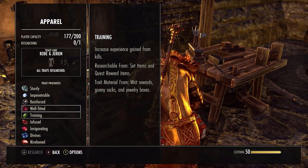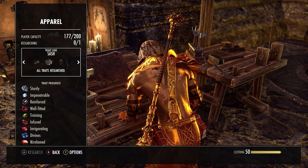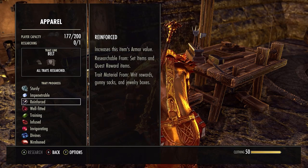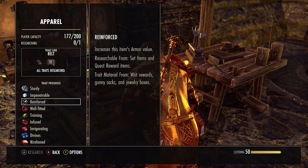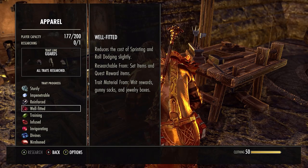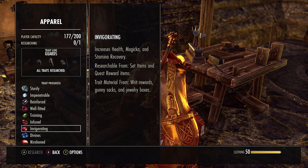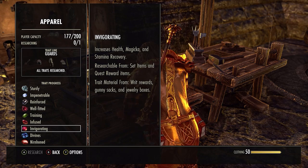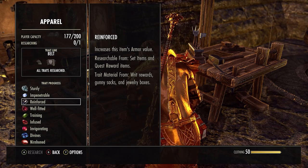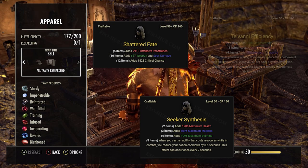In order to actually make a craftable set, you're going to need to have traits unlocked by doing research. If I come to a clothing station, I can see my light armor and medium armor - I have all the traits unlocked because I have a master crafter. If you don't have this, you want to be researching traits like Sturdy, Impenetrable, and Reinforced, which gets you to three traits on a particular item. You can then craft a set which needs up to three traits, such as Telvani Efficiency. The Seeker Synthesis set needs seven traits, Shatter Fate needs five traits, and Telvani Efficiency only needs three.